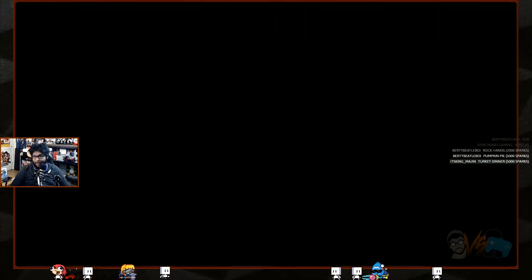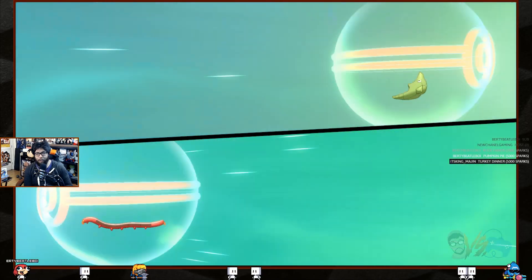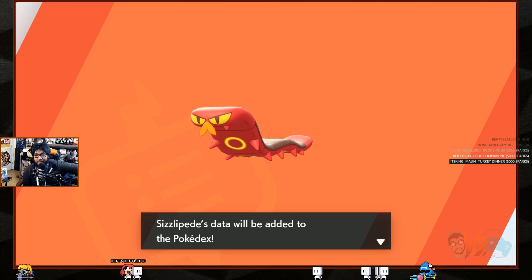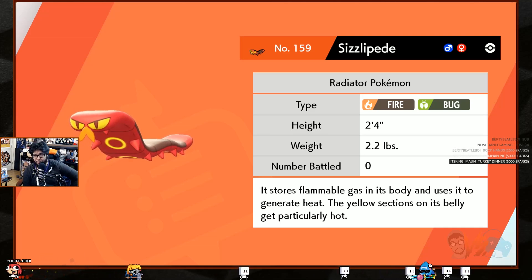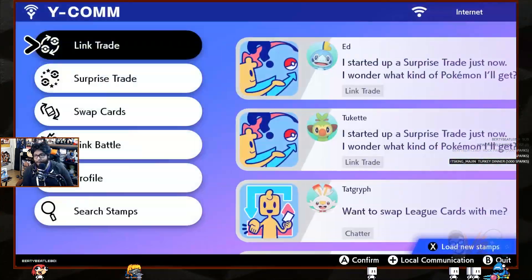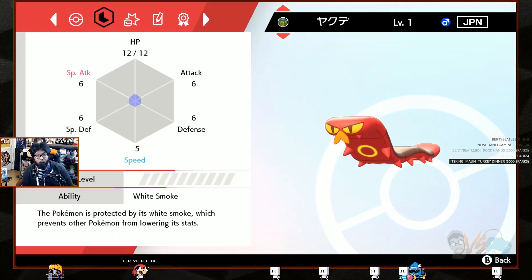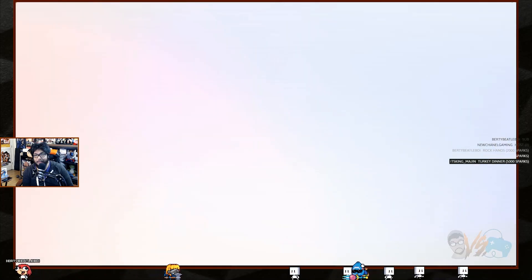Trade complete — oh my god, we're addicted! We sent something to a Japanese player. What the hell is that? A new insect — it's a Sizzlipede! Fire and Bug type — is that the first fire-bug Pokémon ever? That's really cool! Its ability is White Smoke: prevents the Pokémon from having its stats lowered. Ember and Smokescreen in its moveset — cool Japan Pokémon.